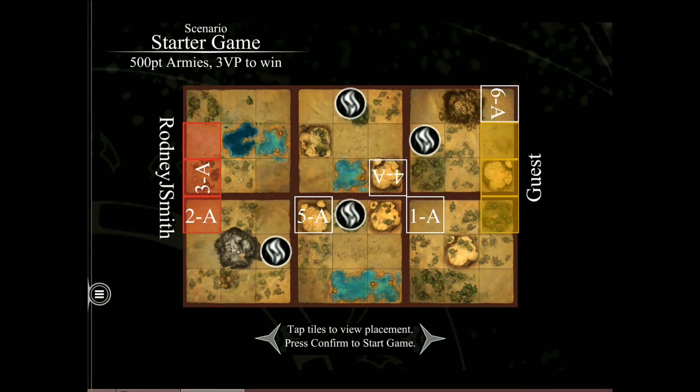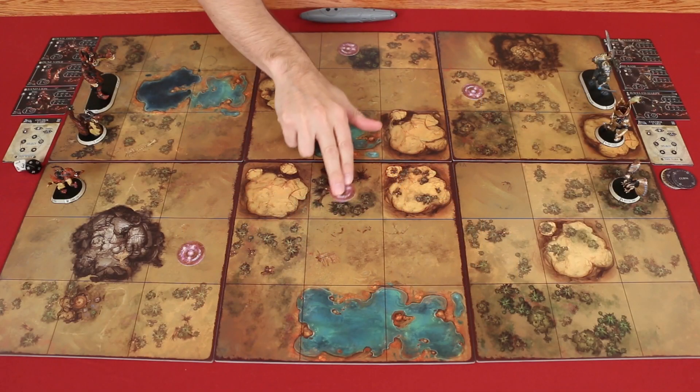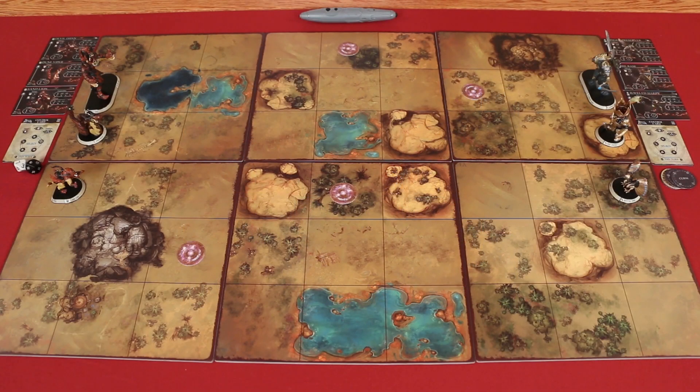This scenario will also explain what the players need to do in order to win, the length of the game, and where to deploy your armies and any other special items, like these mana wells that I've put in the indicated positions. Players should also put out any appropriate cards, the dice if they plan to use them, and any additional tokens that are needed.